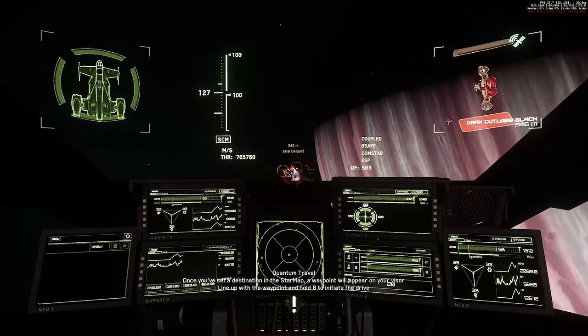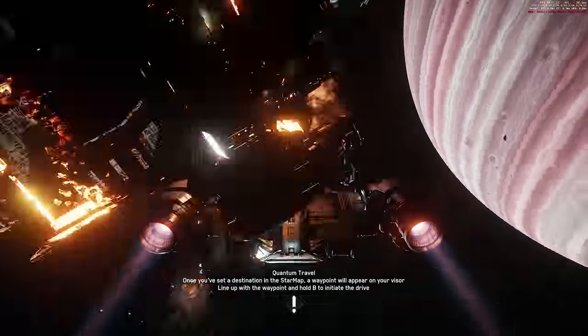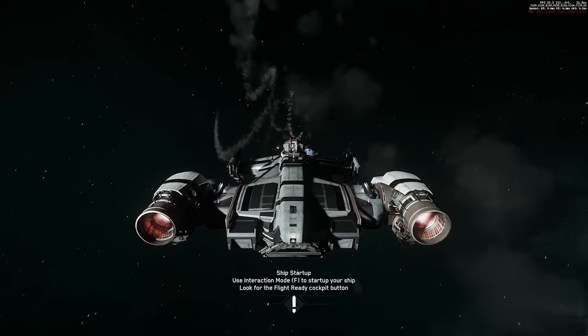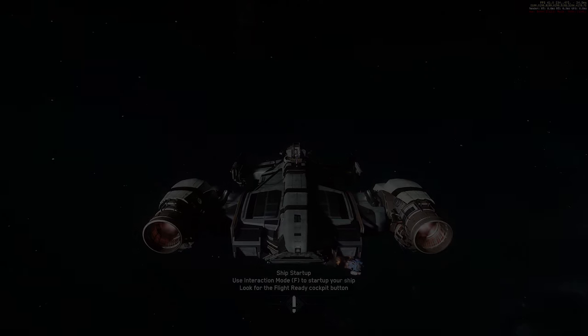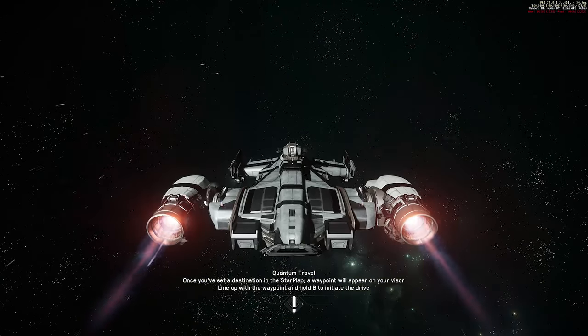The 300 series has had some hard point changes to its gun mounts. All of the models now have size 3 mounts across the board, except for the 325A, which in addition to having two size 3 on its wings, has a size 4 on its nose. They've also updated the fuel usage and retuned atmospheric flight for the ship. They've decreased the spread on Sawbuck repeaters in general as well.